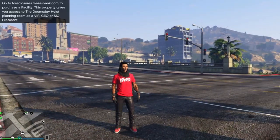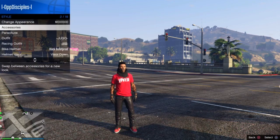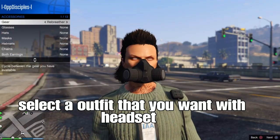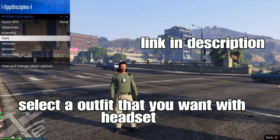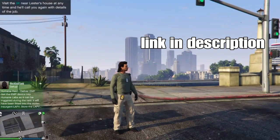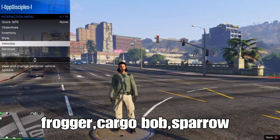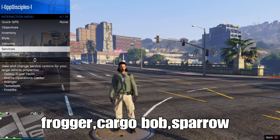The first thing you want to do is save an outfit that you want with the headset. From there, remove any type of accessories or mask off your face. The next step is to request a helicopter that allows you to get the headset.